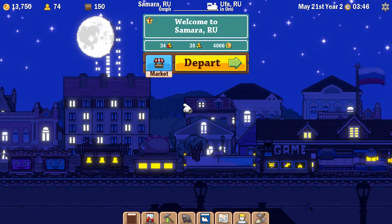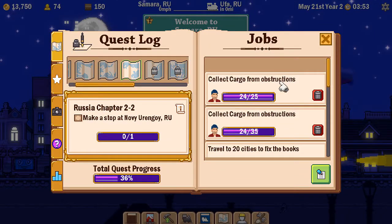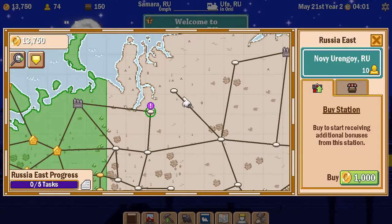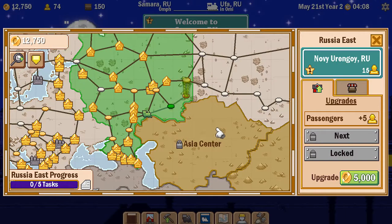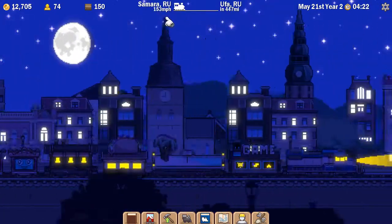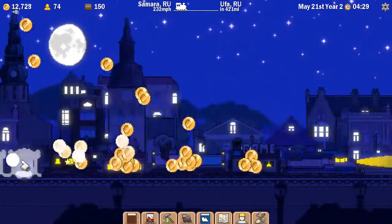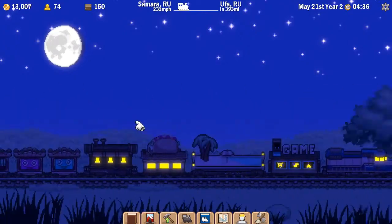I'll wait till daylight because it's easier to see. Where am I going next? I should have checked that — Novy Urengoy, wherever that is. I'm hoping it puts a marker on the map right up into Russia East. I can buy that station — always nice. Looks like they've got some cheaper stations in Russia East. There appear to be Tetris blocks for sale, and my new improved base speed is 232 miles an hour.